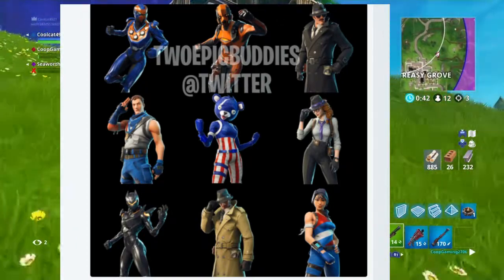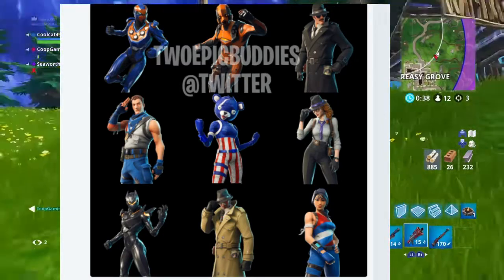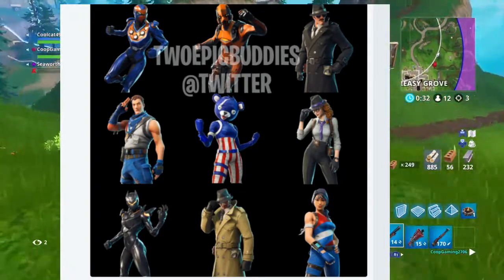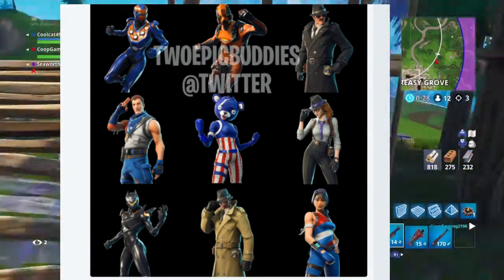We also have the Fireworks Team Leader. She's based on the Cuddle Team Leader, which is a legendary, but this Fireworks Team Leader is only an epic. She's just a re-skinned version — the Cuddle Team Leader but cheaper and Fourth of July themed.